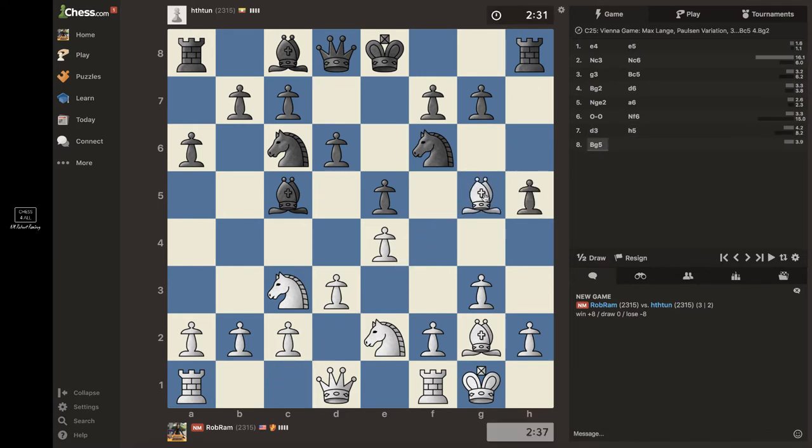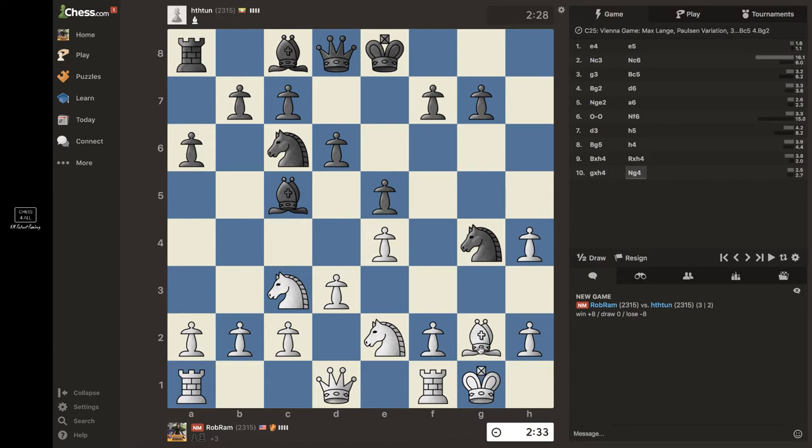I'm going to go to g5, creating a pin on the queen. He's attacking my castle, so I'm going to take it with the bishop. He sacrificed it — he's hoping to attack my king. Don't be too concerned, because this bishop typically acts like a pawn. So it looks a little scary, but if you think of this bishop as a pawn, you're pretty much safe. He's trying to take on f2, his queen is coming to h4, and he's putting a lot of pressure on h2 and f2, so I have to act accordingly.